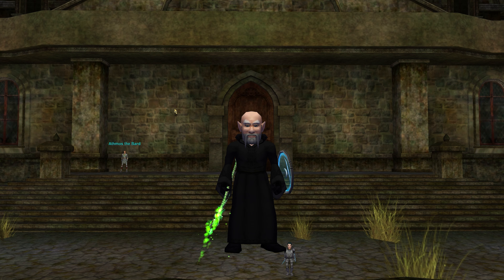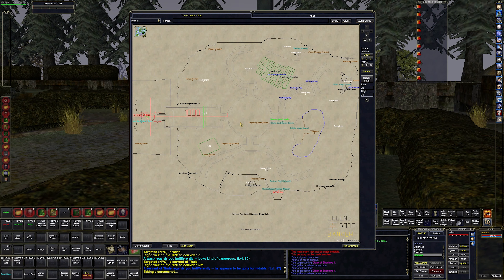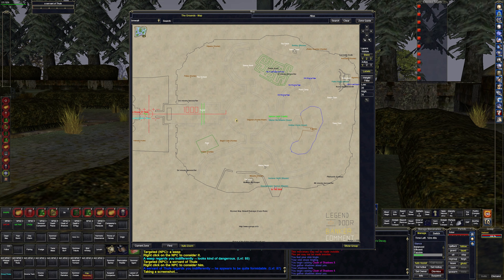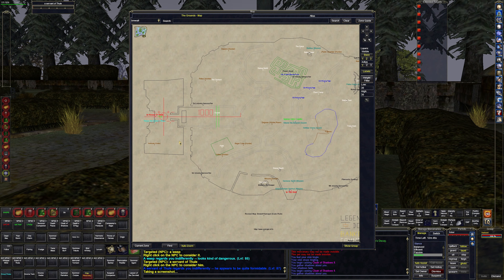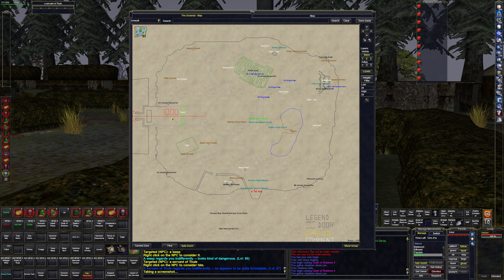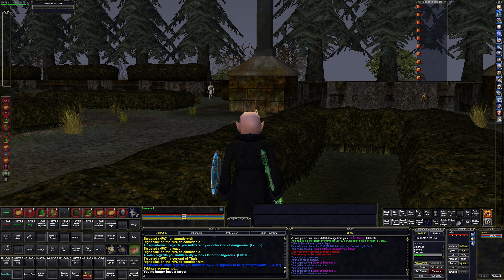Hello and welcome to EverQuest. We are here in The Grounds in the House of Thule expansion. This zone is pretty nice — it's a large outdoor zone with a lot of different features. This is kind of the entry area going into what I'd call a hedge maze kind of area. There's an actual maze over there; it's very reminiscent of Estate of Unrest on steroids, with lots of different mobs around.